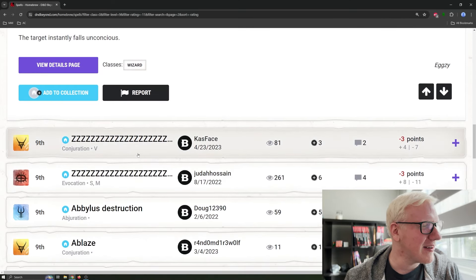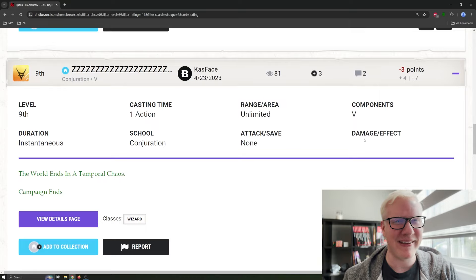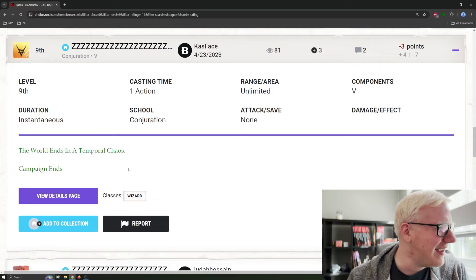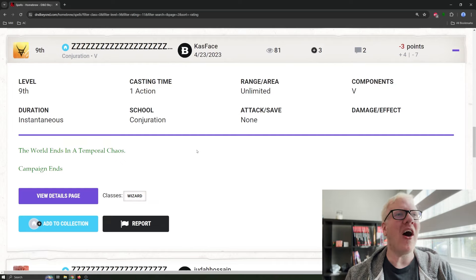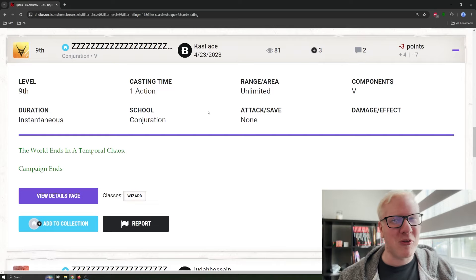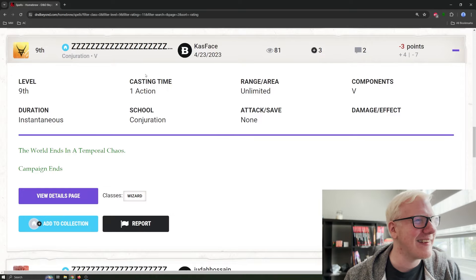The second ZZZ spell is conjuration with unlimited range — every time I see unlimited range spells I love it. It's instantaneous with fancy fonts. The description: the world ends in temporal chaos. Campaign ends. Like, what's the point? It's like a last-ditch effort, but if you're in a last-ditch situation against a BBEG, odds are you don't have your 9th level spell left. Or is it for the BBEG? That feels pretty bad as a DM to throw at your players — their master plan is written in a notebook with ZZZ a bunch of times. I love it.